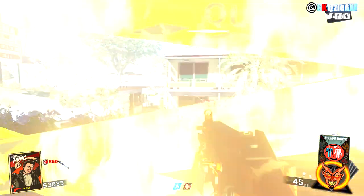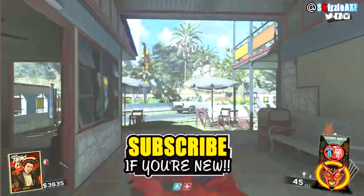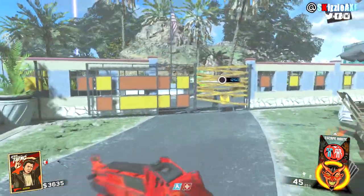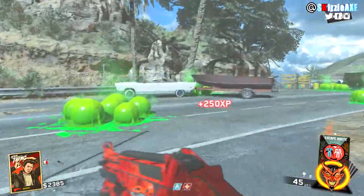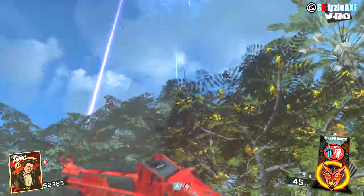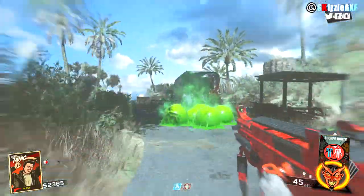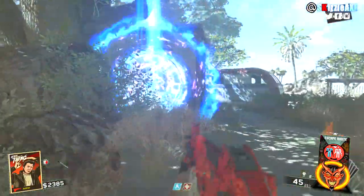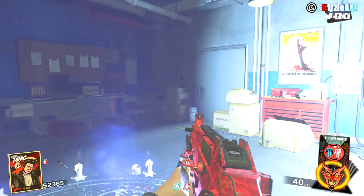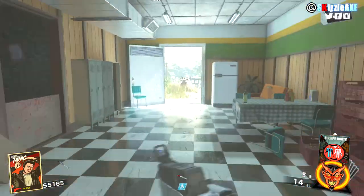For Pack-a-Punch it's kind of the same — you look up in the sky and you will see kind of like a circle vortex, similar to what you see in DLC 3 Gorod Krovi with that circle cloud. You will see a light, and I'll have gameplay in the background to make it easy. Simply go there and you will see a square ball circle — that is Pack-a-Punch. Hold Square on PS4, X on Xbox, or F on PC. This releases 30 days after PS4, so hold Square and you will enter the Pack-a-Punch room.